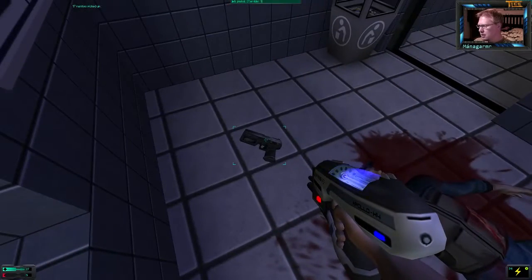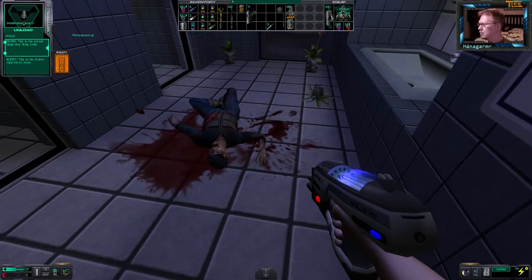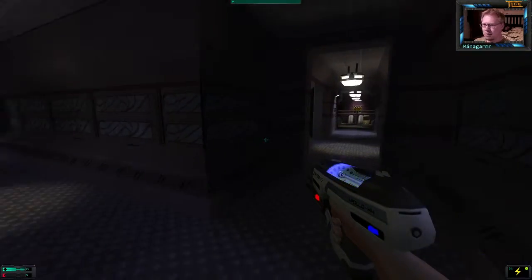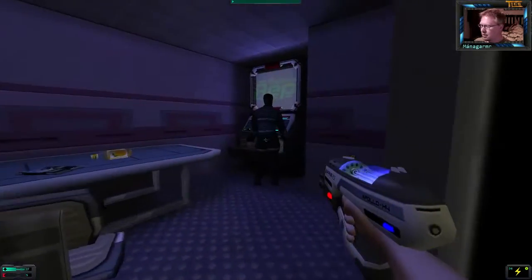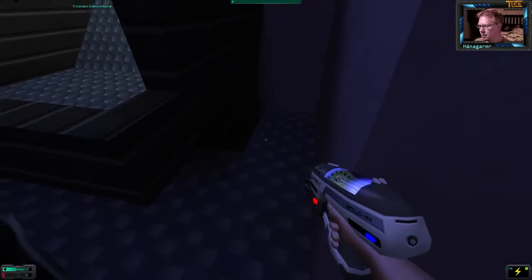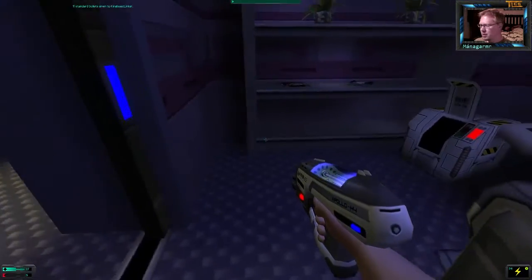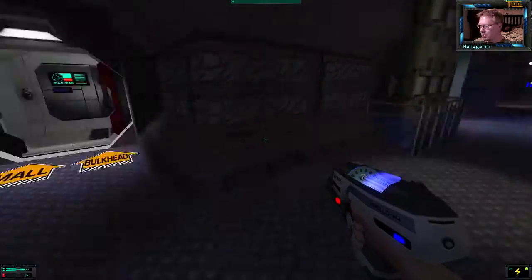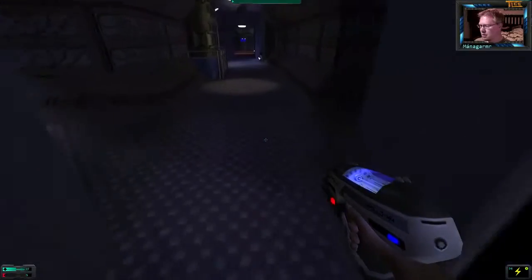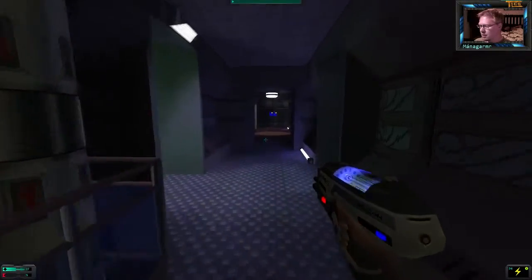They look like bugs only they're machines. Terrible pistol — let's see if there's anything in it. There are 11 bullets, so we'll unload it. 52 units. That's nasty. Where the hell are you? There you are. I missed. Let's try again. There we go. I also have a power cell we need to recharge, but I don't really know where we're supposed to use it.